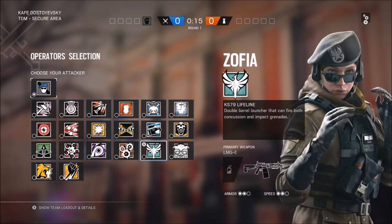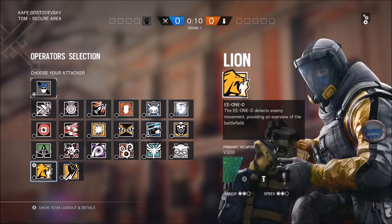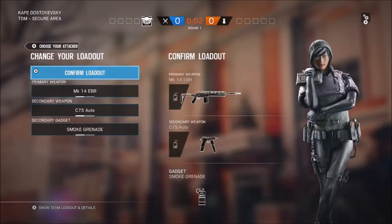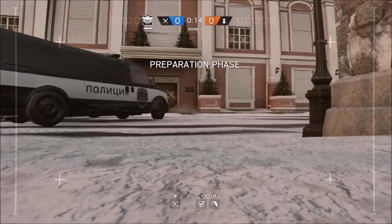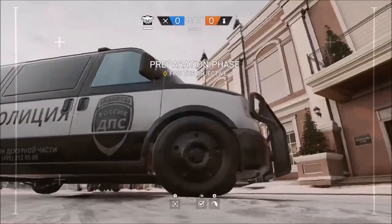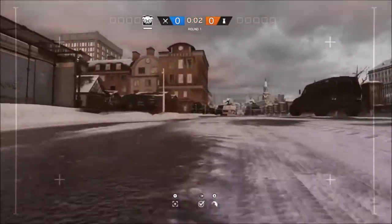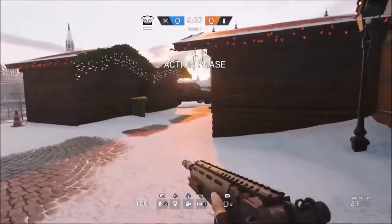As you can see, operators like Zofia — the ones that don't have the green camo on them are operators that I don't have. Like Ying, Dokkaebi, and Blackbeard — I don't have any of them, and it still lets me play with them. I'm gonna jump into a game right now in a custom match. This only works when the servers are down.